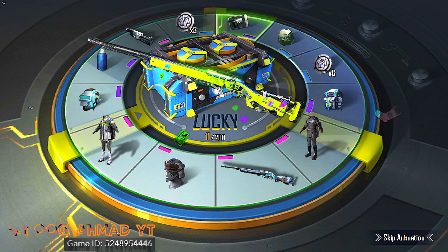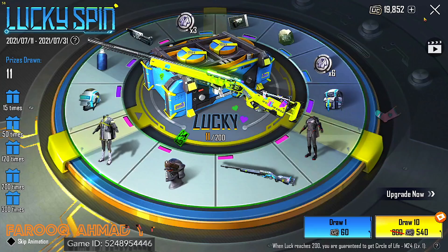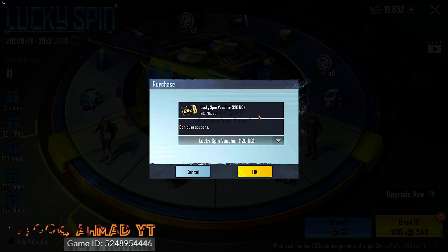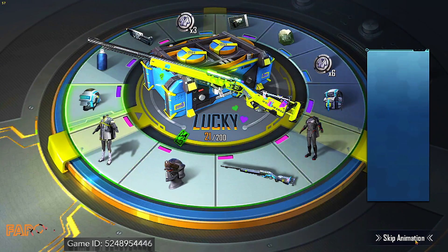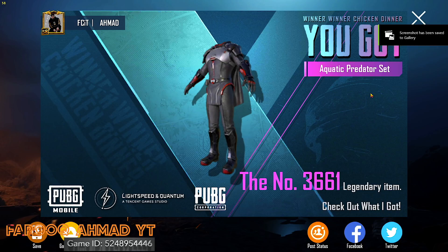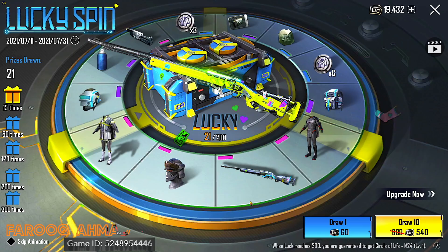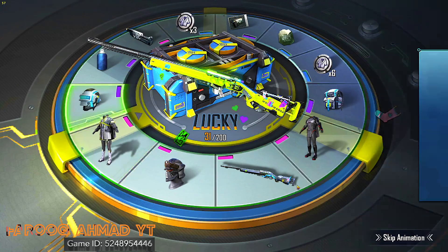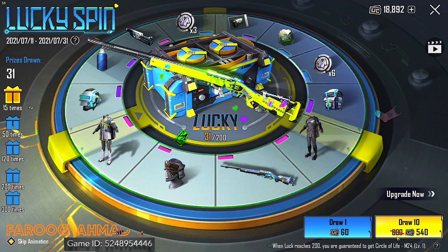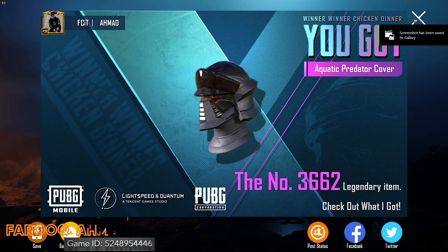We'll do 10, then another 10, and then 10 more at 540. I have one more voucher — let's go! We got the Aquatic Predator set — nice! With this, 3661 legendary item complete, backpack already done. Aquatic Predator cover, headgear — legendary item complete.